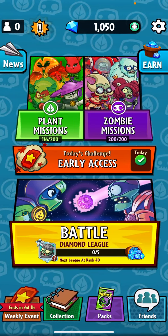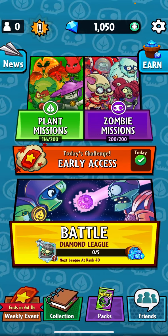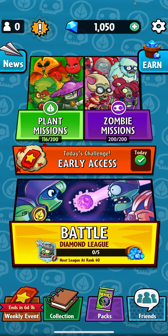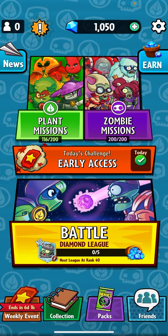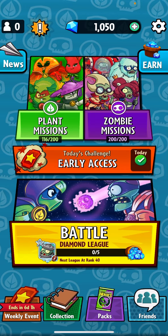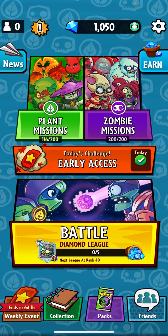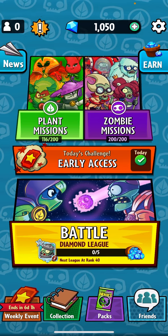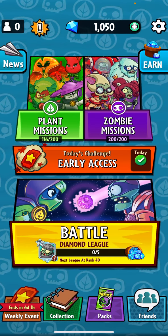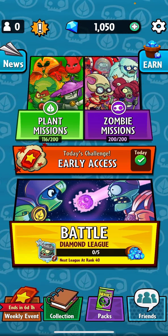Hello everybody and welcome back to a new PvZ Heroes video. Before we get started, I want to tell you something that happened recently. You can see my friends list in the bottom as normal, but earlier this week it disappeared — conveniently after I opened the last pack. I had to go on my iPad to watch ads because they were missing too. They just appeared today as soon as I got a thousand gems, like split second after I did the final challenge.